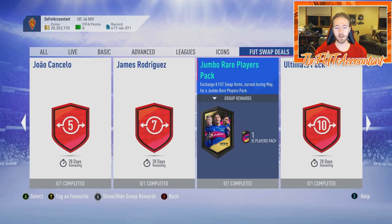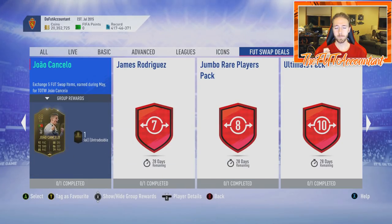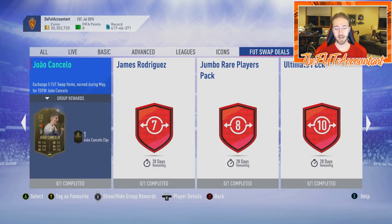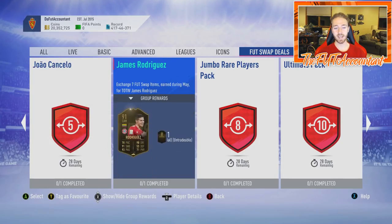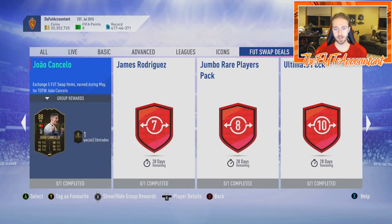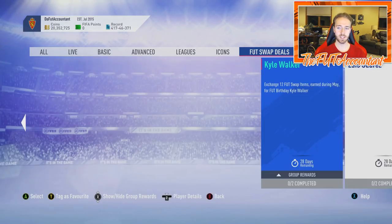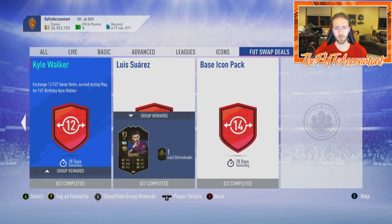A lot of people are going to make this combination work this month: Joao Cancelo's 88-rated right back card only costs five Foot Swap items — very easy to get during May. Same thing with James Rodriguez, only seven Foot Swap items for a 91-rated inform. So you're getting a 91-rated and an 88-rated inform for just 12 Foot Swap tokens.